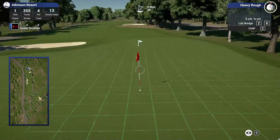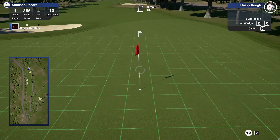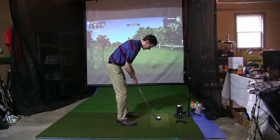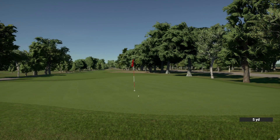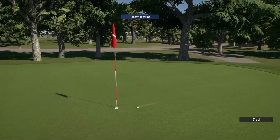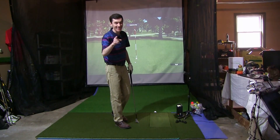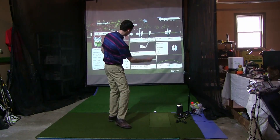Tough little chip here — 8 yards right to left, downhill. We just want to focus on getting this close to the hole. We'll play it out to the right and aim for more of a drip speed. Beautiful chip — we will take that par on the first. That's better than we did in round one. Round two off to a good start.